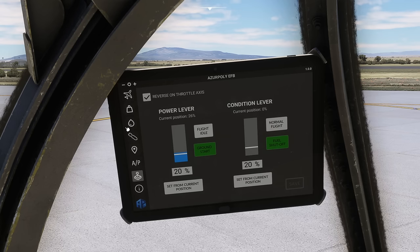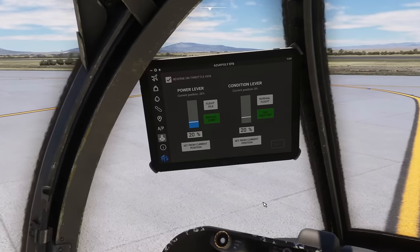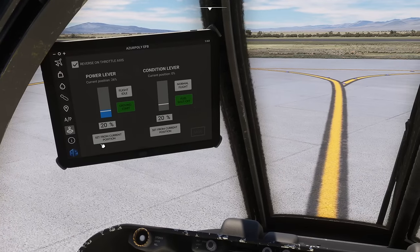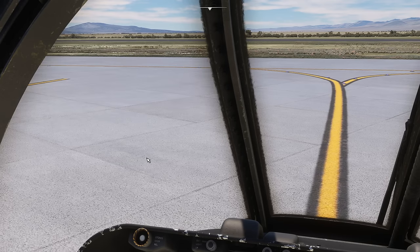You've got calibration of the levers. I have not configured the condition levers because when you're going through the startup you have to manipulate them individually, and I haven't got enough levers on my controller to do that — so I'm just going to handle them by hand in the cockpit. On the throttle you can get the detents for ground start and flight idle and set them to wherever your stick is, straighten up the curves in the controller configuration and sort it out. Okay, so that's the tablet — we can get rid of that for the moment.